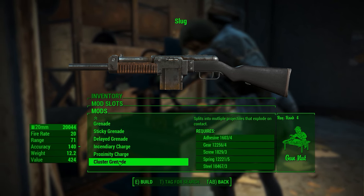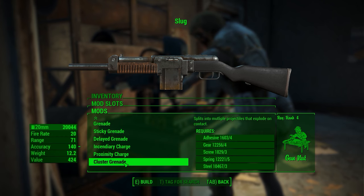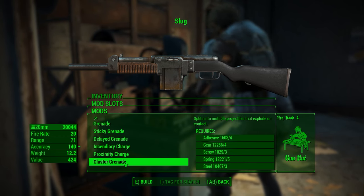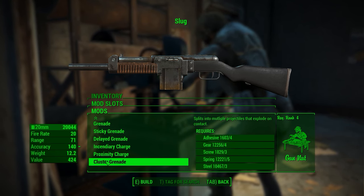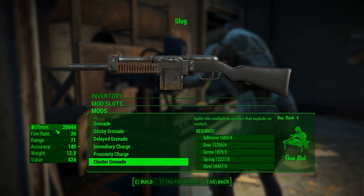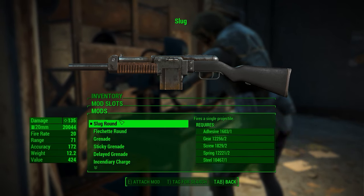Finally we have the cluster grenade, which splits into multiple projectiles that explode on contact. This one seems to be a little glitched — I couldn't really get it to work. All the other ones work fine, just this one I was having issues with. Hypothetically it's going to shoot multiple projectiles that blow up, but I couldn't get it to work, and if you look at the side there's no damage listed for it, so it may just be glitched out.